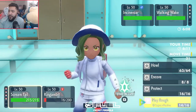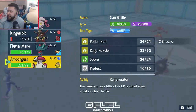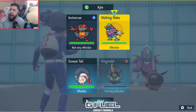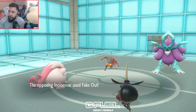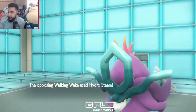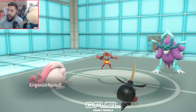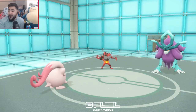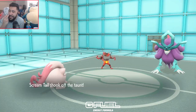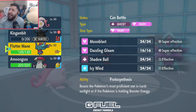I'm going to Play Rough the Walking Wake and Sucker Punch the Walking Wake slot. He could Fake Out me, but if he uses Fake Out I can trap him into Fake Out. He does Fake Out King Gambit — who lives, by the way. Then Hydro Steam into the King Gambit slot. He double targeted down the Gambit, which makes sense — I was plus three, which is really crazy to think about. I get a plus one Play Rough. I missed two Play Roughs in this video, and it is 90% accurate.